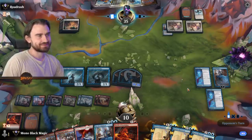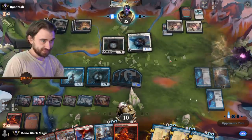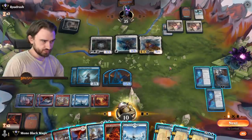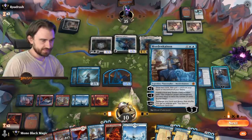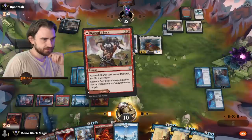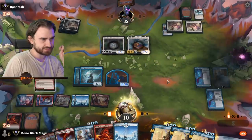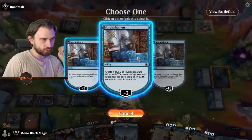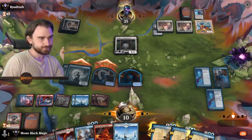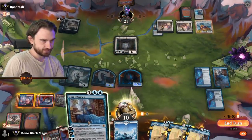I think we're doing it — we're forcing him into blocks here. Speaker of the Heavens, Heliod Sun-Crowned, Righteous Valkyrie. Can I create another dog here? Let's see — we fling a dog at the Righteous Valkyrie and attack in. I think we're not even flinging face — we fling the dog to kill Righteous Valkyrie because that's the only thing keeping him in the game. Create another doggo and smack in for big damage.